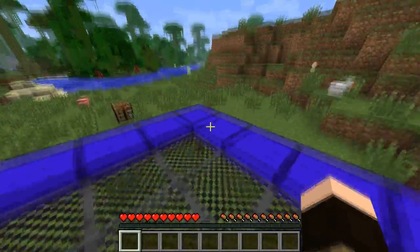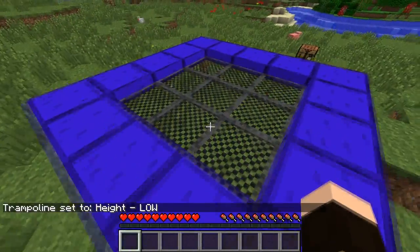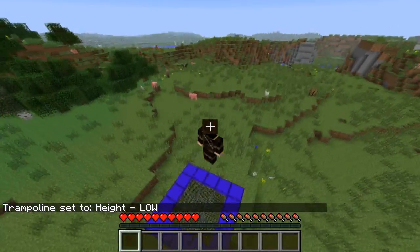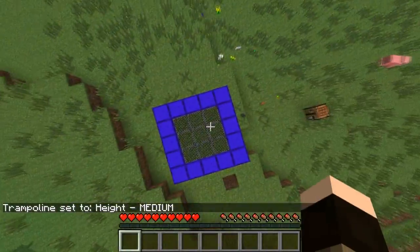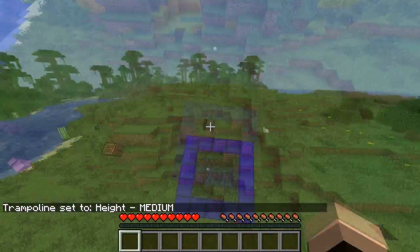Right here it is disabled and will not bounce you even if you jump on the springs. Right click to turn the settings from disabled to low, which will never kill you as you can only bounce a few blocks. Then it goes on to medium, which can kill you if you are already damaged and are down on a few hearts.